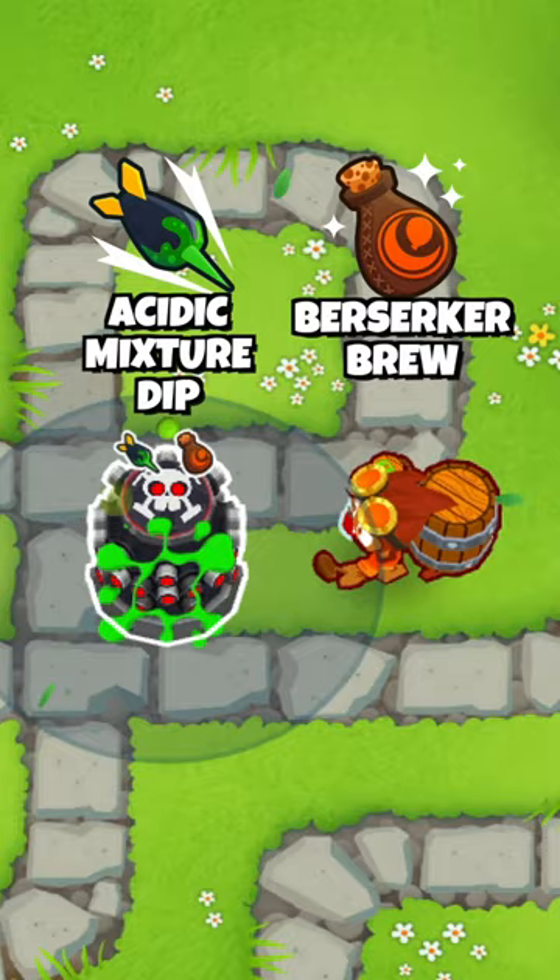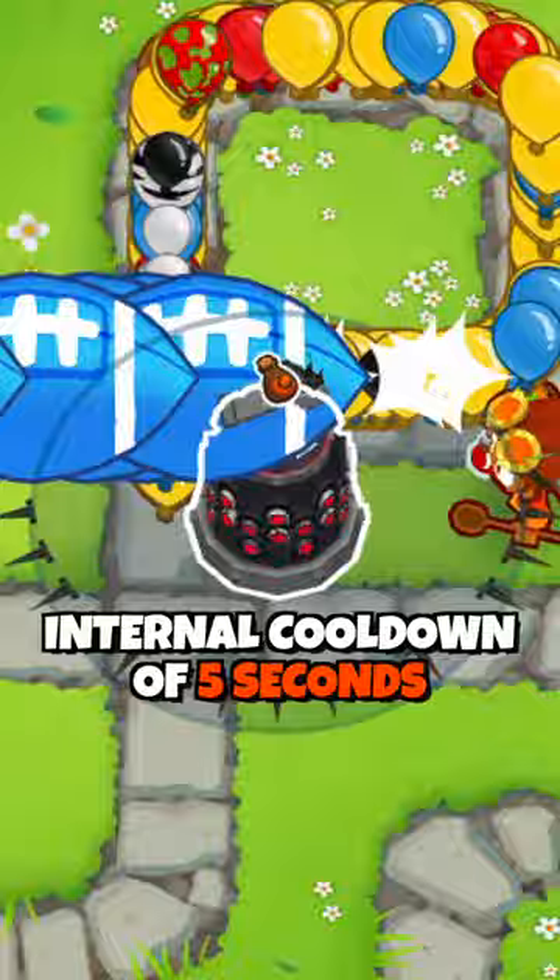However, they are fundamentally different in how the game registers them. The Berserker Brew has an internal cooldown of 5 seconds, which means that if the tower quickly uses the entire buff, you still need to wait 5 seconds before it can be buffed by a Berserker Brew again.